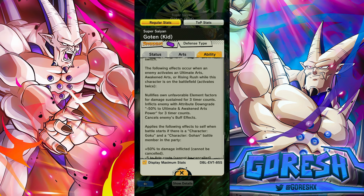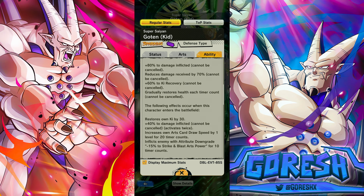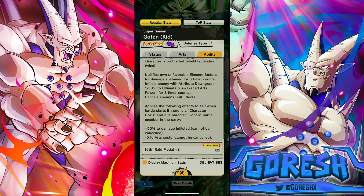You want to run this guy next to something like Purple Ultimate Gohan. Canceling enemy buff effects when they activate a Rising Rush is obviously really strong — they're giving that to so many characters now, even free characters. That makes him a lot better against characters like Super Vegeto. At battle start, if Goku and Gohan are battle members: 50% damage and minus five to arts costs. He's going to get 80% here and 80% there, so that's around 210% damage if all conditions are fulfilled. You could run him next to Purple Ultimate Gohan and Fusing Super Vegeto.